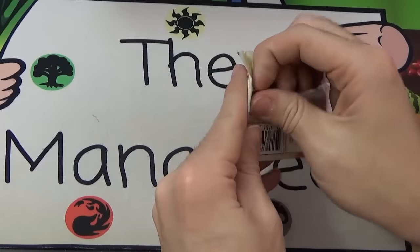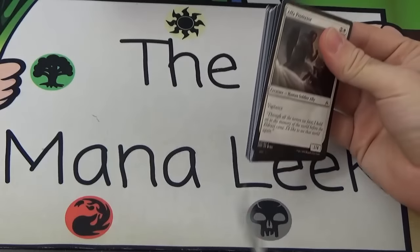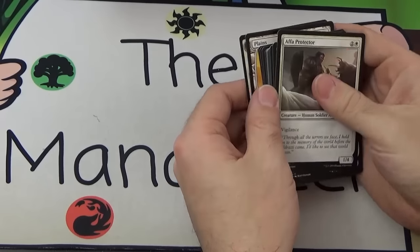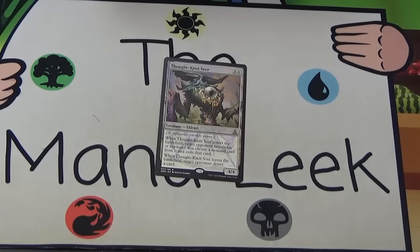Chandra — let's have it happen right here, right now. Expedition, please! Thought-Knot Seer! Well, I'll take a 15-dollar card. I think it's 15, maybe even 20 now — card prices are hard to keep track of here in Canada because the dollar is so bad compared to the American dollar, so all our prices have gone up.